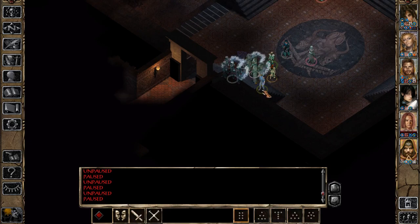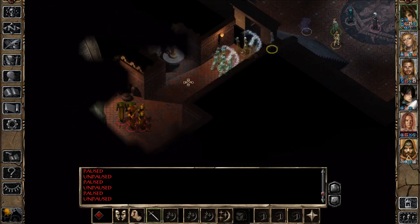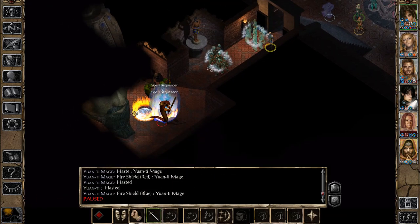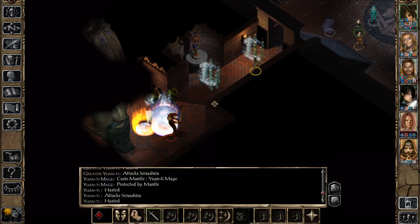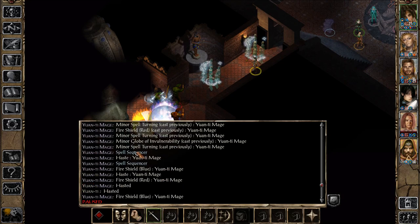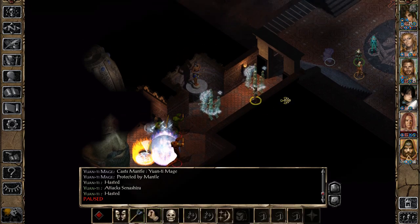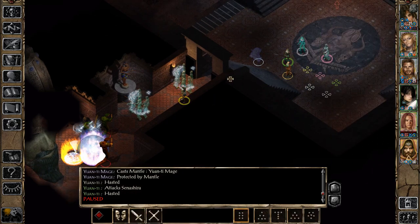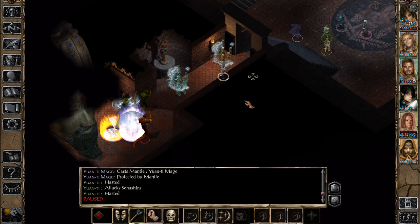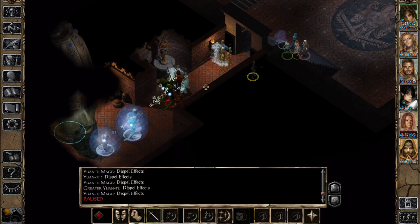Let's wait for them to position accordingly — there can be a little traffic jam here. First we're going to unleash Seneshera's spell sequencer with that triple Remove Magic. There are going to be three Yaunti mages. This one cast Mantle, and the other two cast a spell sequencer with the fire shield. We're going to unleash our spell sequencer with triple Remove Magic and see how effective it is. If effective, great; if not, we'll follow up with Edwin's Remove Magic and Anuman's Dispel Magic. It was totally effective — great!